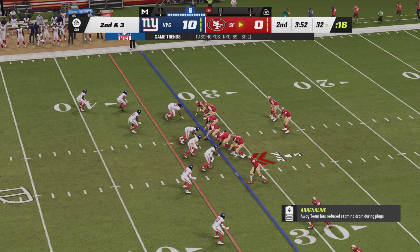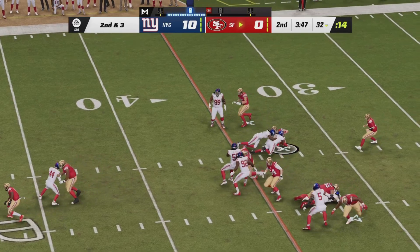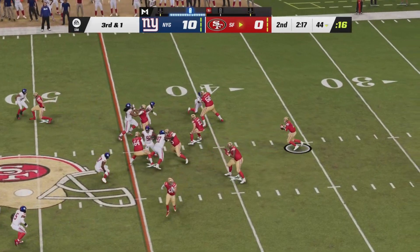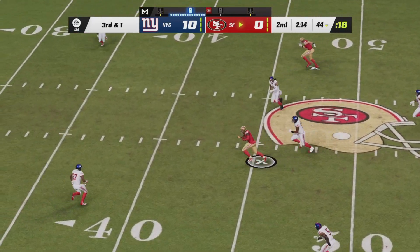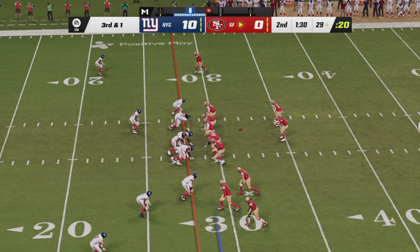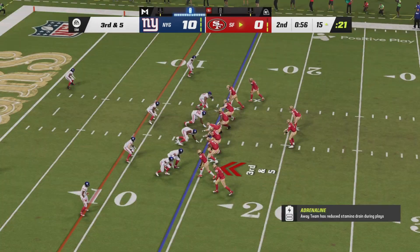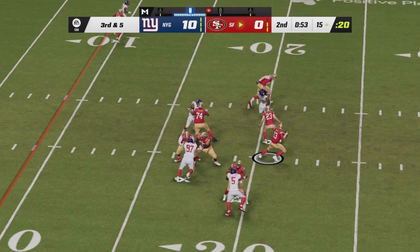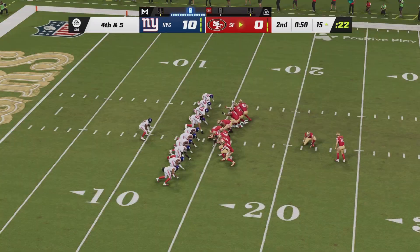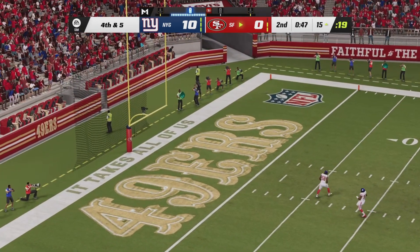Pickup of seven on Debo Samuel's first reception. Handoff Christian McCaffrey — he's going to fight his way to move the sticks. Third and one for the Niners, back to the I-formation. Christian McCaffrey does not get the handoff — Brock Purdy play action, steps up, throws a strike to Debo Samuel inside the Giant 40. Purdy back to the gun on third and a yard. He goes to the right man — there's Debo Samuel inside the red zone. On third and five, Purdy hit as he throws, it's incomplete. Jake Moody, the Michigan kicker, the rookie on for his first attempt — a 32-yarder to get the Niners on the board. It's up and good.